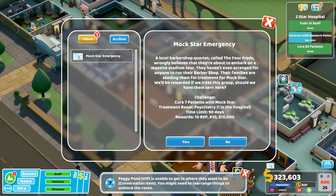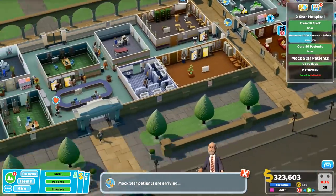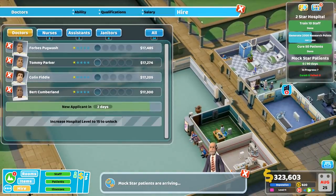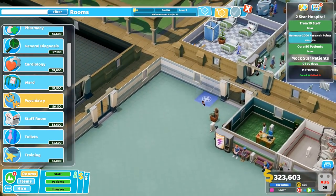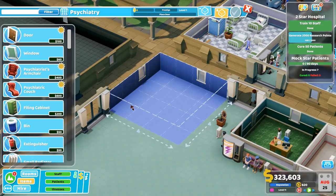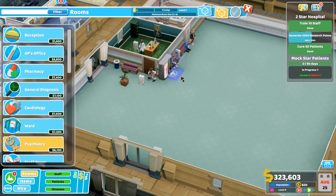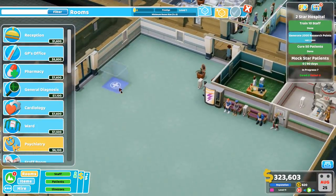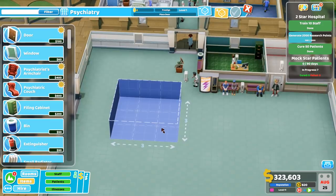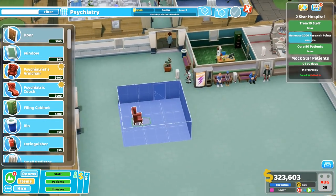Mockstar emergency — we need psychiatry for that. I guess we can just build another psychiatry. We got two psychiatrists, so they can work in two different rooms simultaneously. Alright, let's get another psychiatry — we'll probably want one anyway, and now with the emergency, we definitely want one. 4x4 seems like overkill — let's just have it in the middle, like this.